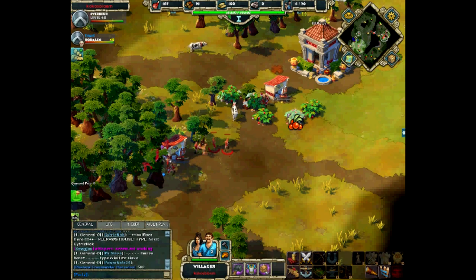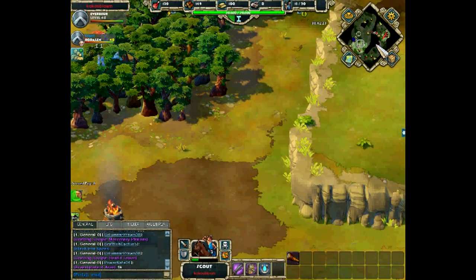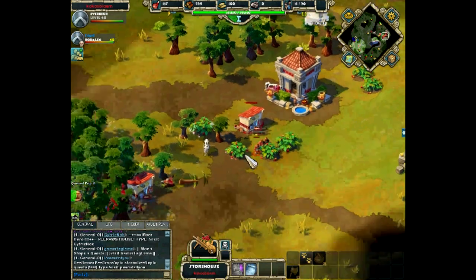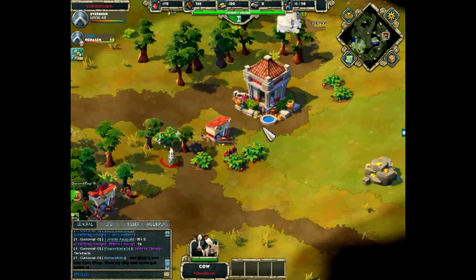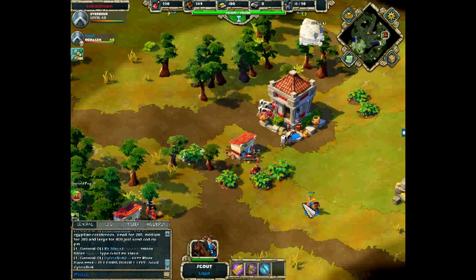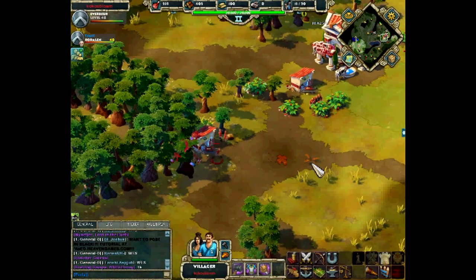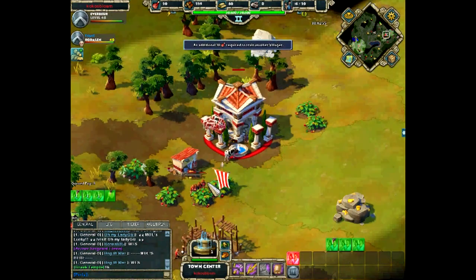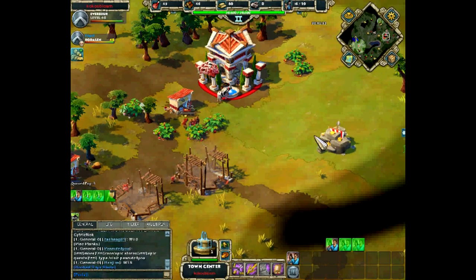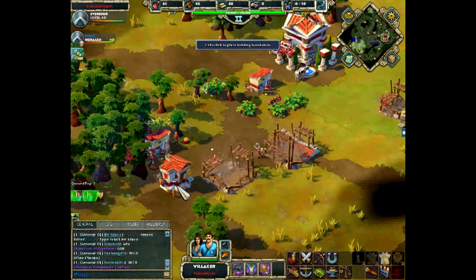Coco has two to four villagers on berries with the rest on wood. We are two and a half minutes into the game and cows are rolling in for Coco that he scouted near Edge's base. Edge X has scouted Coco and may put up a watch post under Coco's base in return. Coco has built the first archery range and first stable, so military units are coming. He is also building a storage house next to his gold mine and threw up a house to increase population.